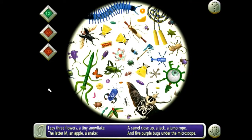I spy three flowers, a tiny snowflake, the letter M, an apple, a snake, a camel close up, a jack, a jump rope, and five purple bugs under the microscope.